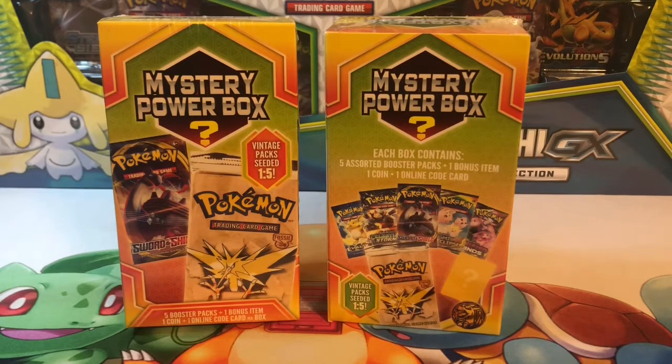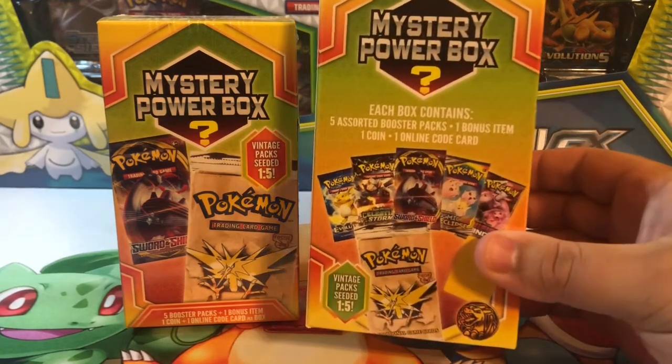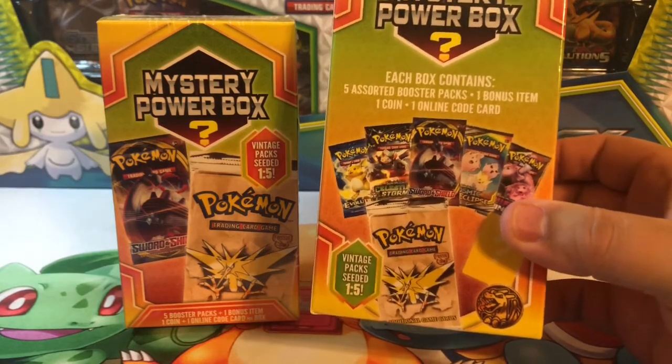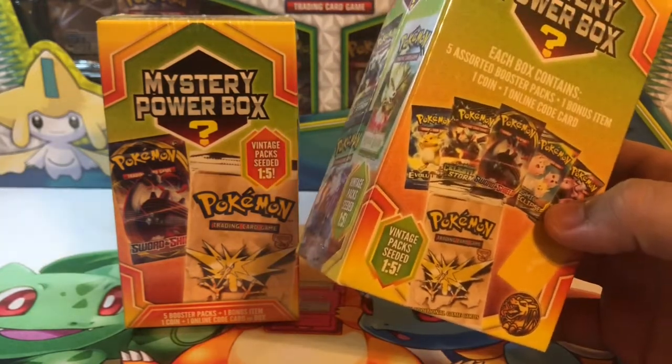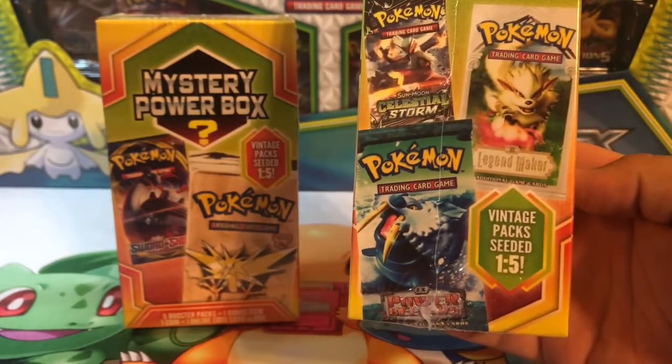What's going on guys, today we're gonna be opening up a mystery power box from Walmart. You get five booster packs, a bonus item, a coin, an online code card, and there's a chance at getting a vintage sealed pack — says one in five. Watching other people open these up, it doesn't look like it's one in five, but we're gonna see what we get.